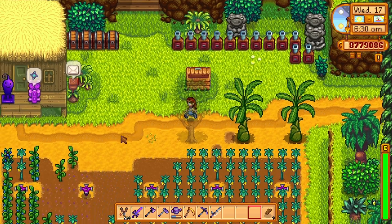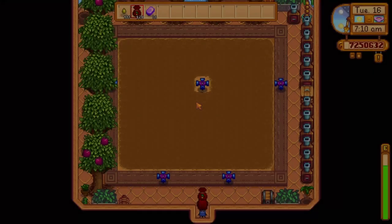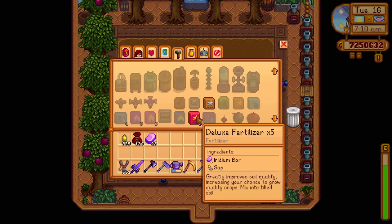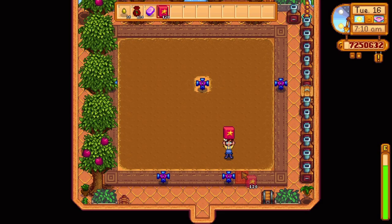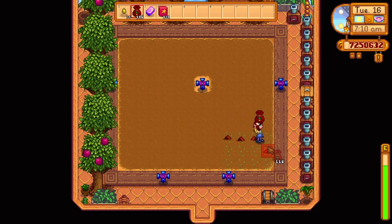Getting iridium quality crops isn't that easy, right? Actually, there is a trick to have a 45% chance that every crop you harvest will be iridium quality. You will need to craft deluxe fertilizer — you can buy the recipe at Masuki's Walnut Room for 20 key gems. Deluxe fertilizer is quite expensive to craft: 1 iridium bar and 40 sap will get you 5 deluxe fertilizers.